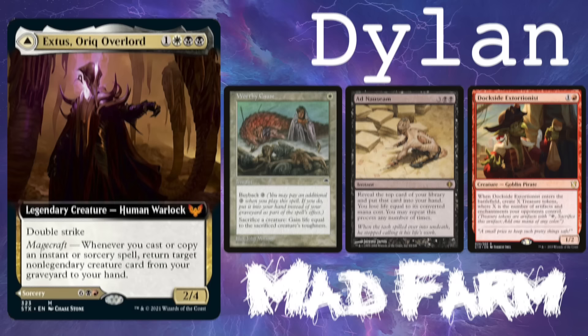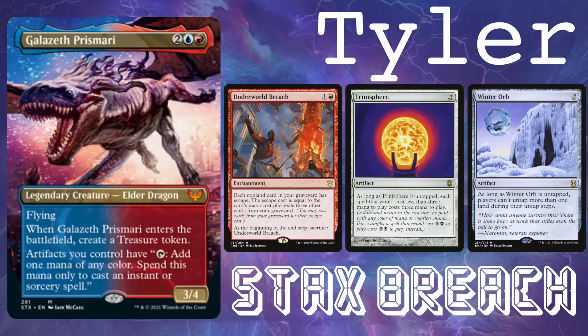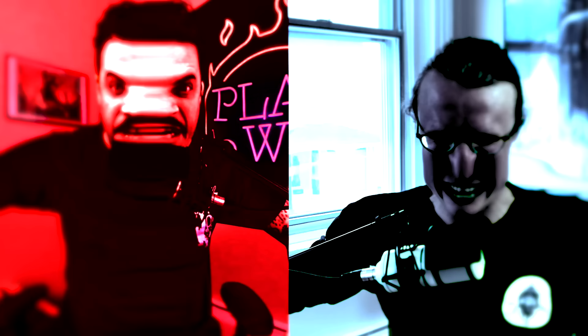Welcome to Play to Win, where we play to win. I'm Dylan and I'm Cameron. This week we're trying to figure out which Strixhaven commander is best in CEDH. We have me on Extus Farm, Nate on Dina Hulk, Tyler on Galazeth Staxbreach, and Cam on Jazzy Scepter.